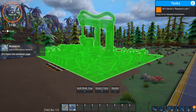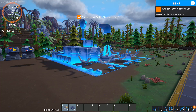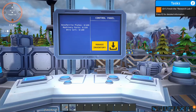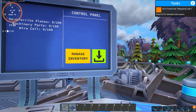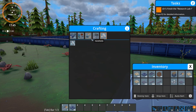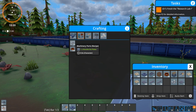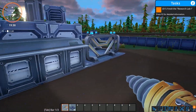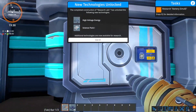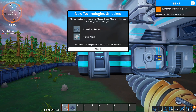We place the Science Lab tier 1. It has four inputs, and we rotate it so the inputs face our direction. You can put inputs in here, make science packs, and the first thing we need to do is upgrade it — it's just a skeleton. We need Xenoferrite plates, machinery parts, and wire coil. We hand-craft those while doing other things. Once we finish construction, we can now get high voltage energy and research science pack 1. Our first task is to research the small battery — basically an accumulator for solar panels.